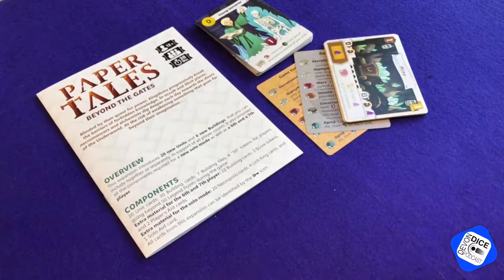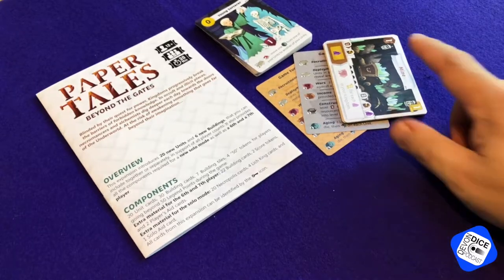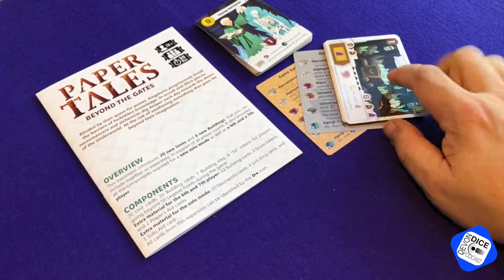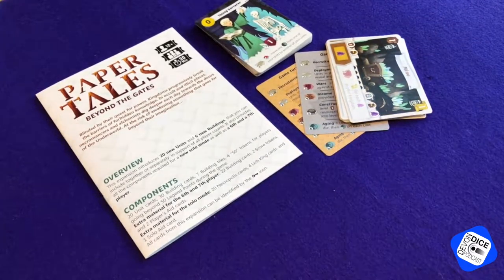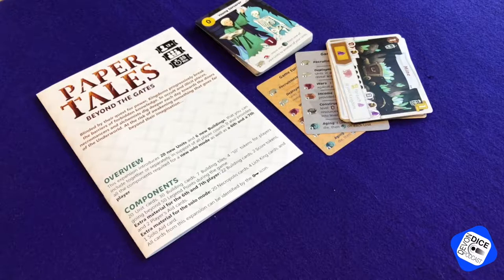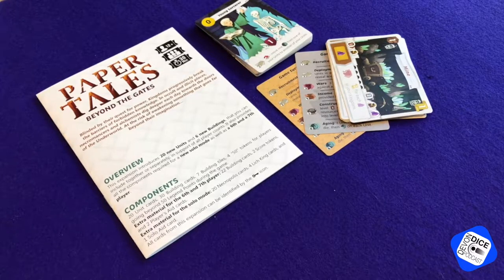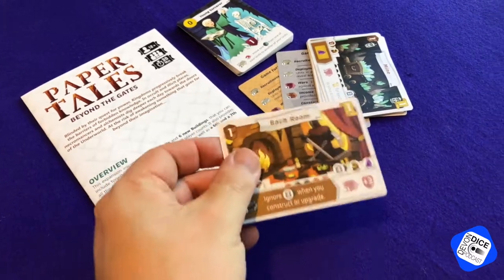So that's taking everyone up. At the beginning of each game, each player will still start with the same starting buildings as originally, and then you reveal three tokens to reveal three new buildings that will be in place. So players will have seven buildings to choose from each game. New buildings.